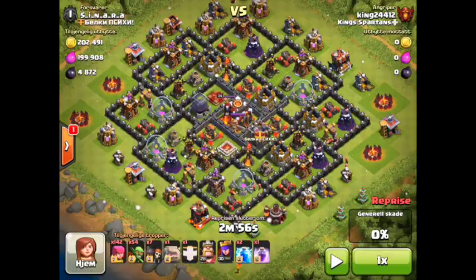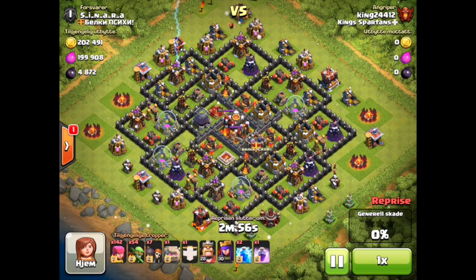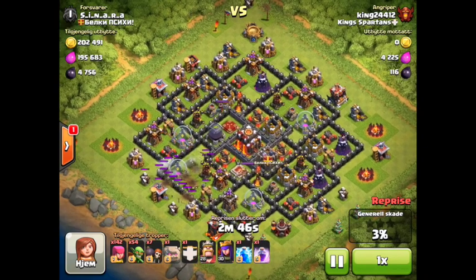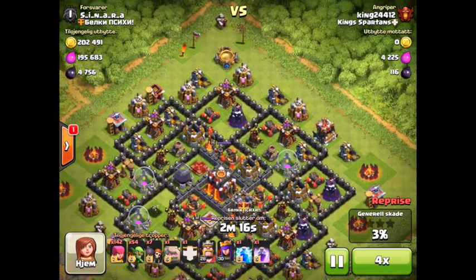Alright guys, we're back — I accidentally didn't record properly when I was raiding, so I'm just gonna show you the raid I did right after I cut. Here we go: dropping the lightning down to take out that mortar and wizard, weakening the core of the base because it's the easiest way to get to the town hall. I'm looking for a town hall snipe from the center. I only have one golem with me — kind of a strange force, pretty much regular garch but with one golem and seven wall breakers.